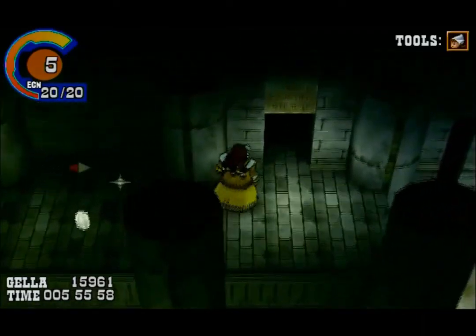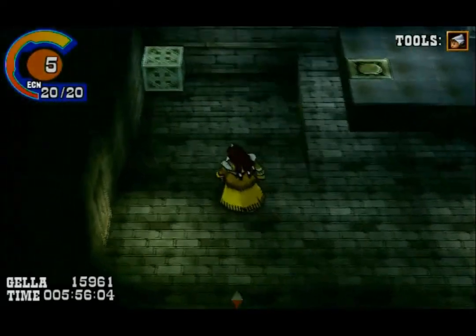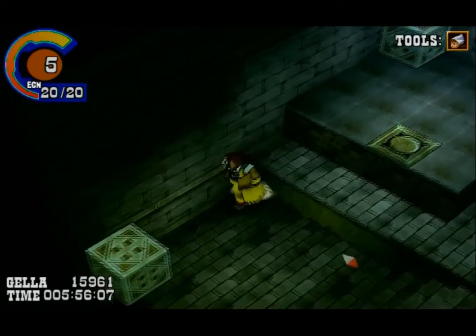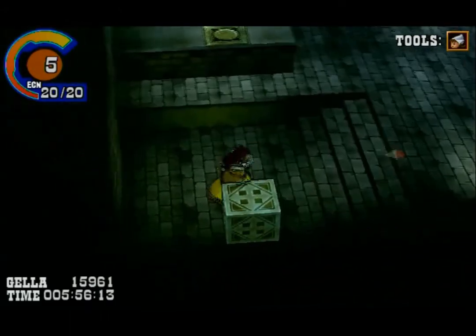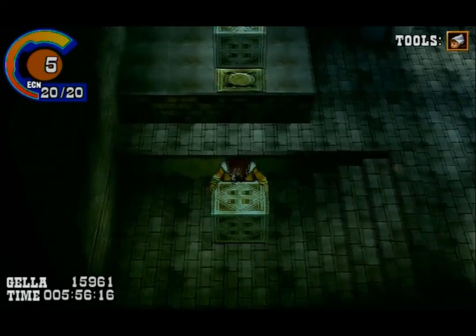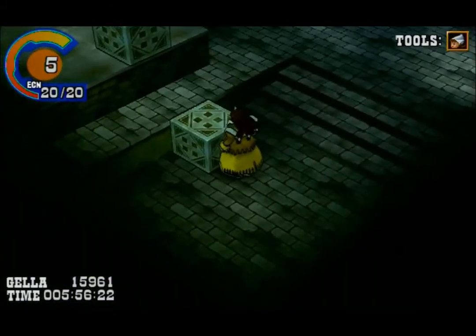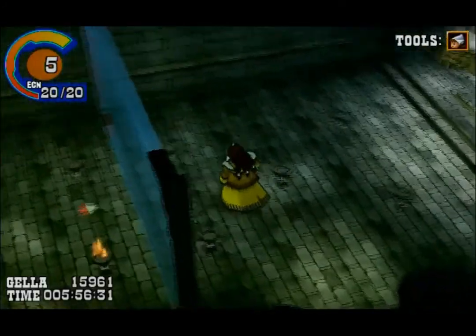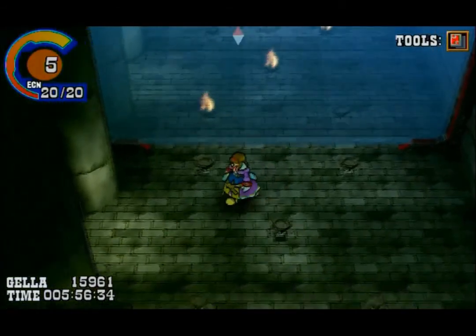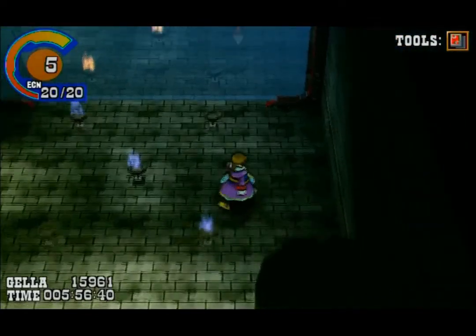Just in case — we only have 15 vitality, we don't want to get into unnecessary fights unless we have to. This is another mirror room where the block above moves with the block at the bottom. Another one of these — but as you can see, that is not correct.